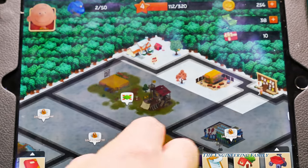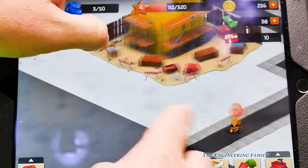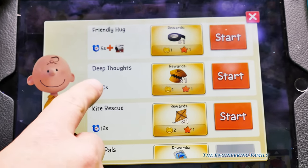We can pinch it and that's the whole city, and it's all these different levels that we have to go to. There's Charlie Brown. There's Snoopy. And so here are the different things we can do - we can rescue the kite.